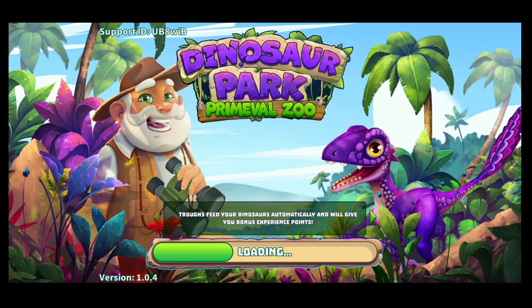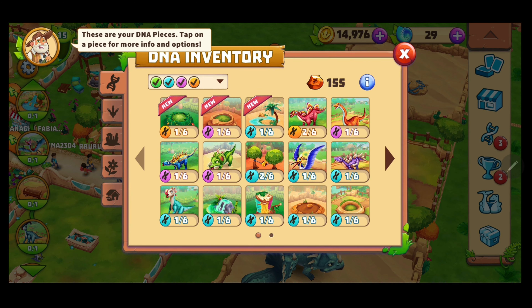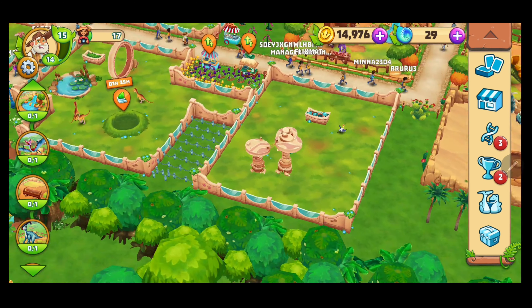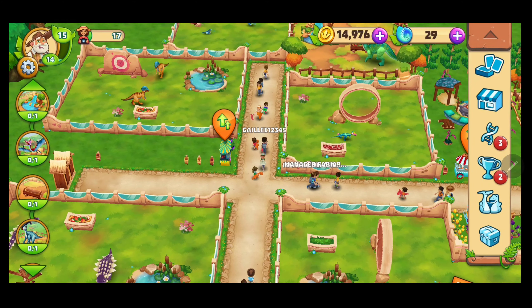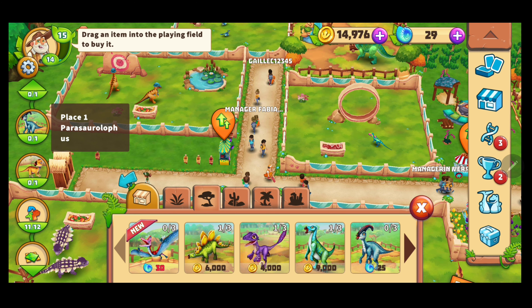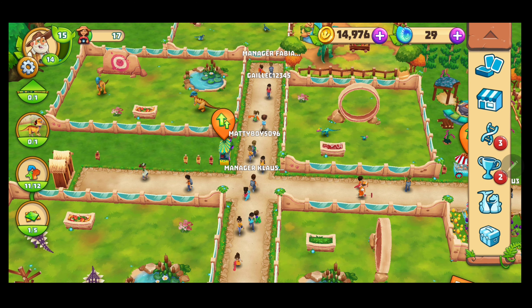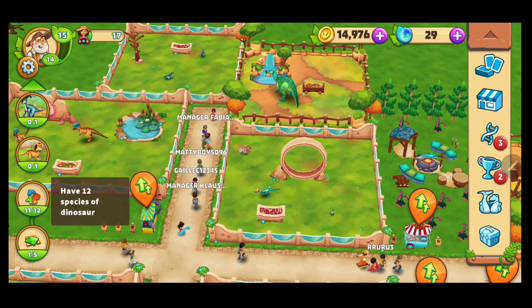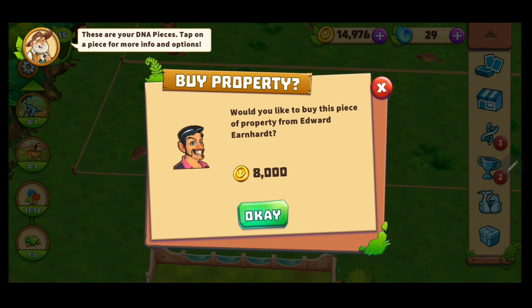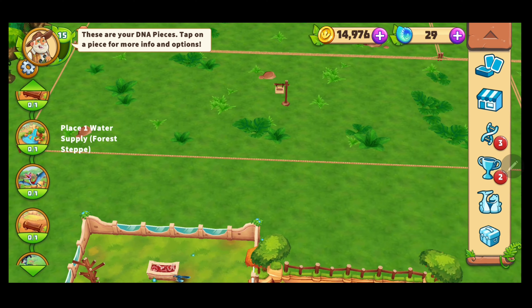We will scrap this one and then this one — oh, we cannot. Too bad. What other tasks do we have right now? We were supposed to place one of these rare fellows, which costs ammonites — do we have a DNA piece of him? Not yet. We need one more kind of dinosaur. We need to expand our park five times — I guess we also didn't take care of that yet. The Great Draco needs a water supply and the troll.